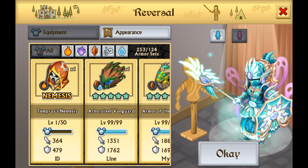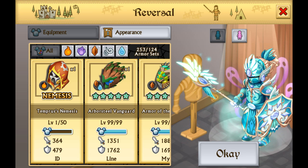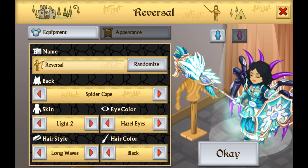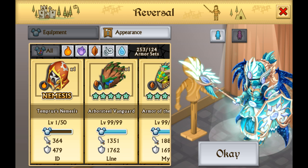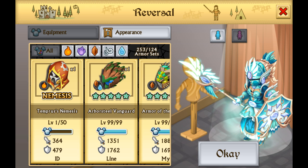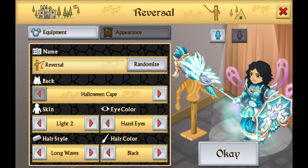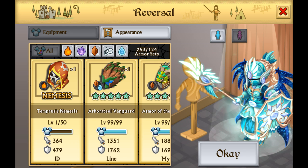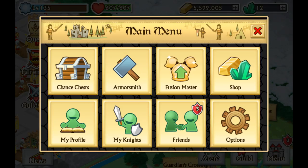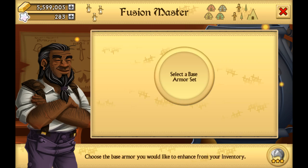This is the female version, and it looks really cool as well. I think it looks equally as good — probably looks better with the female version, but maybe without the Halloween cape and with some other capes. Let me know — I'm really curious. I think it looks cool with the celestial cape, but the Halloween cape is also giving some certain kind of aura to it.